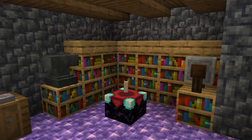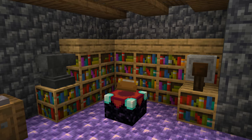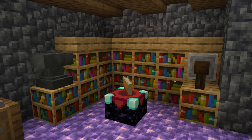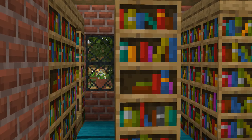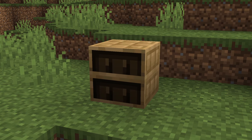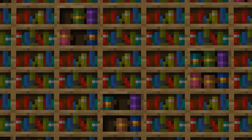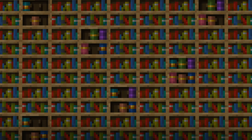Another feature that you may already have inside of your base is an enchanting setup, but I would really recommend doing more with it than just placing 15 bookshelves and an enchanting table in the corner and calling it a day. It would require crafting some extra bookshelves, which is pretty expensive, but you can have it inside of your very own library. With 1.20 coming out along with the addition of chiseled bookshelves, you could build a really immersive library with a wide range of literature hidden amongst all of the regular bookshelves.